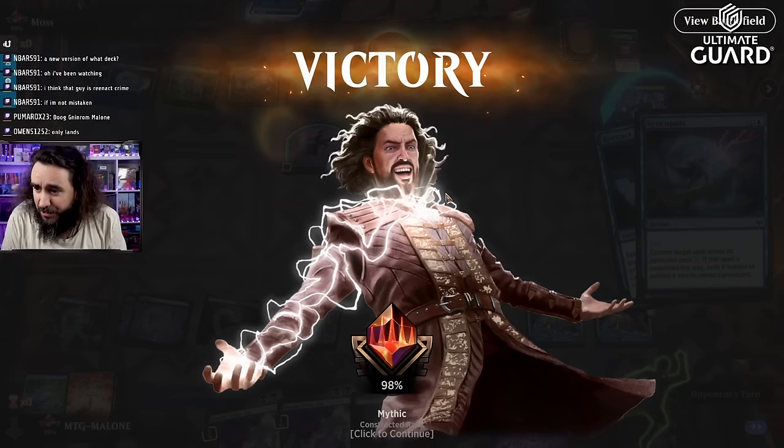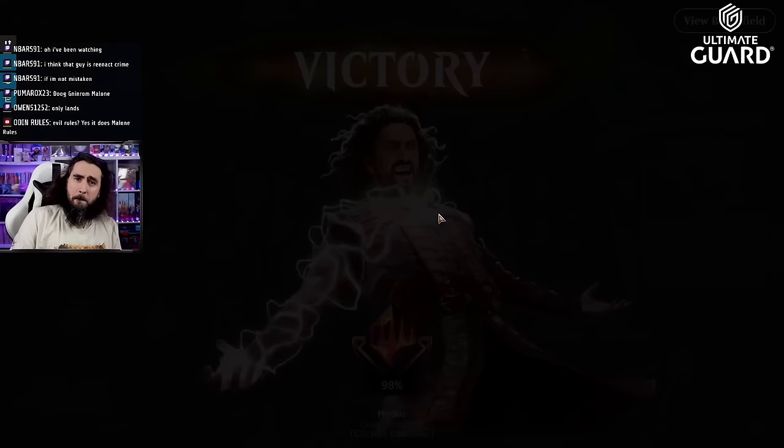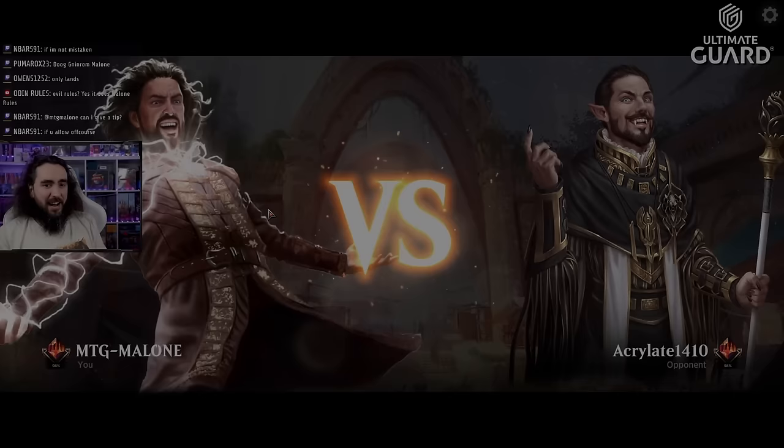One counter spell is all it needed to make them scoop. If only I would have known, I would have played counter spells all day long. Moss — you're the lowest kind of plant there is.